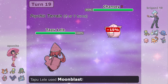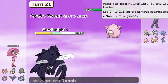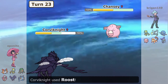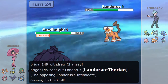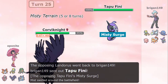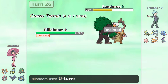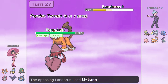My opponent clearly recognized that keeping Tangrowth healthy was key to shutting down my defensive core. They went to Chansey using Soft-Boiled, and I Roosted Corviknight to stay healthy — we both tried to keep our Pokemon healthy. Eventually they went into Landorus, which isn't doing anything to Corviknight, and then into Feeney — the freest U-turn of my life. I U-turned out into Rillaboom, expecting them to bring Tangrowth, but they went into Landorus and I U-turned again.